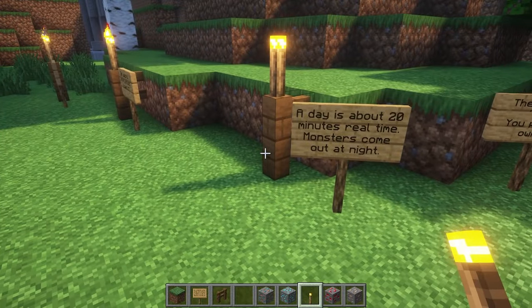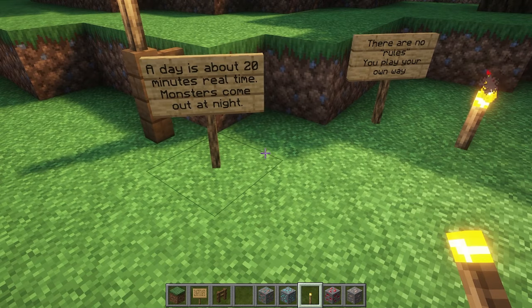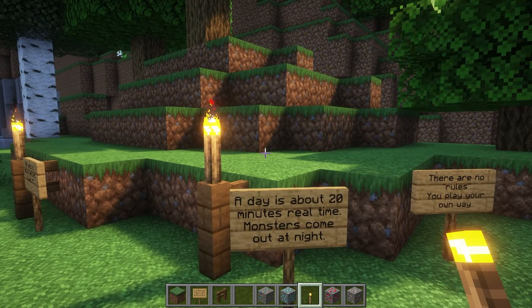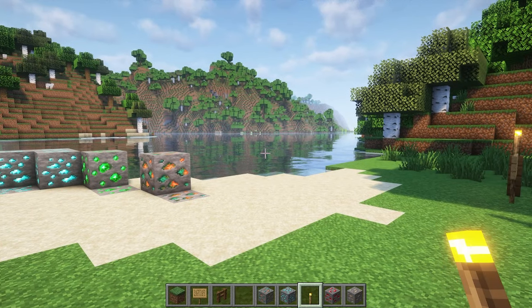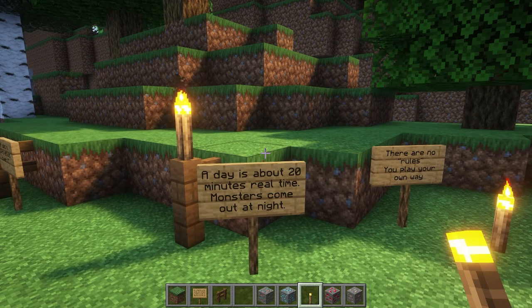A day is about 20 minutes in real time, and the monsters come out at night. If you're in survival mode, there are monsters at night and they come get you. Important to remember: spiders don't attack you during the daytime when they're in the sun, but they do attack at night or if they're in the shadows.